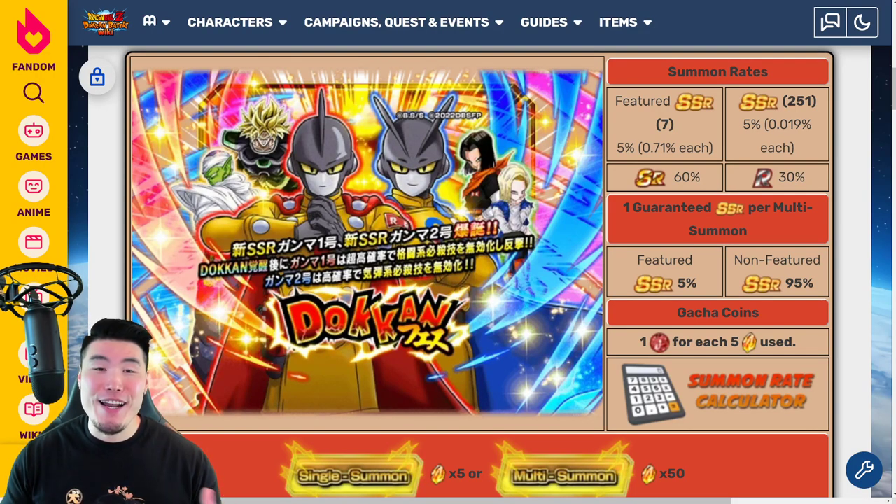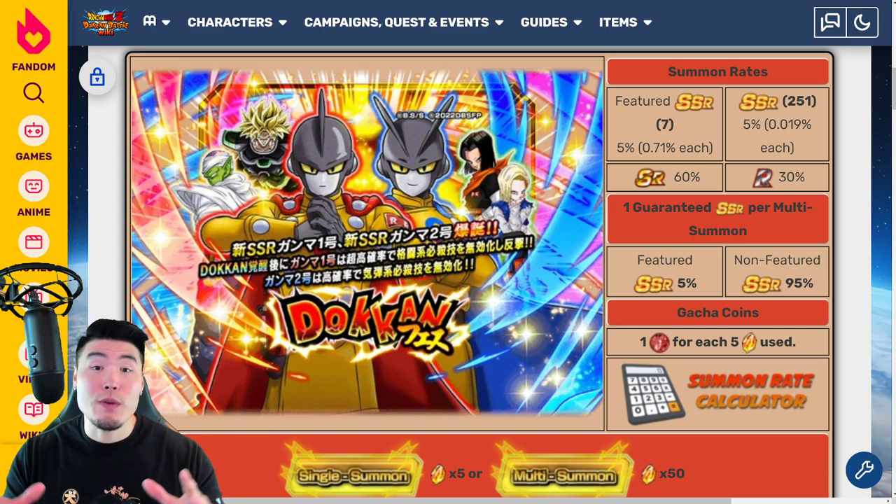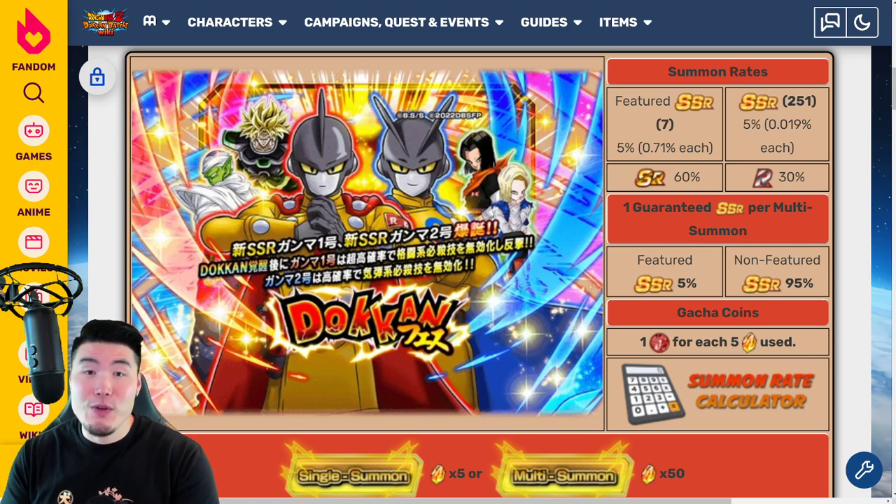What's going on guys? Welcome back to another Dokkan Battle video. The Gamma 1 and Gamma 2 banner will be dropping on global in roughly 10 hours from now. In this video, I want to give you guys a full preview of this release — from the banner to the animations to the unit details — to help you decide whether you want to spend your hard-earned Dragonstones to pull them, or save those stones for something else in the future.